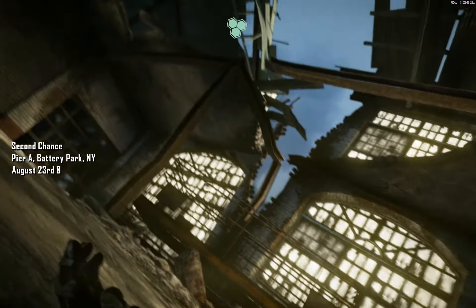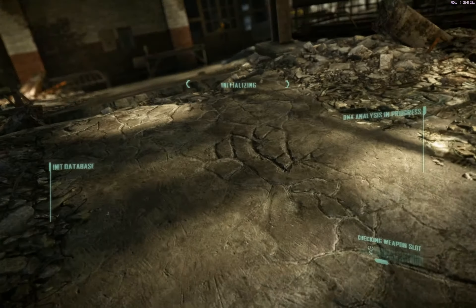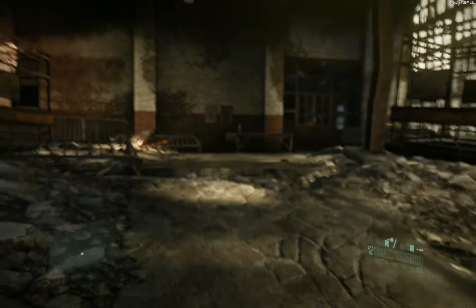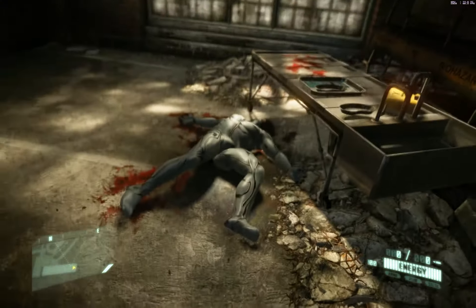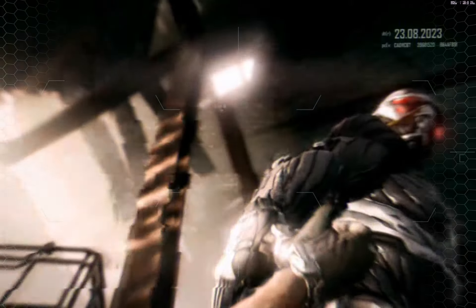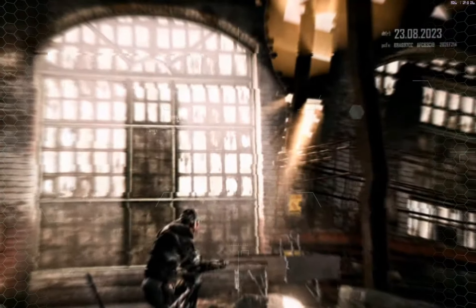Here we are — this is the second mission, it's called 'Second Chance.' There are a few cinematic cutscenes before we actually get control of the character. The graphics are looking pretty good, no problems at all so far. The cutscene sets up the mission: 'Last chance for all of us. I'm used up, I'm a dead man walking, I'm contaminated — but you, you can finish this thing. You have to.'